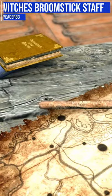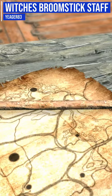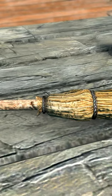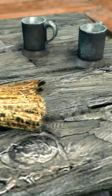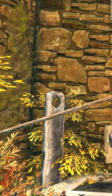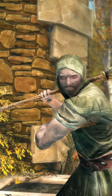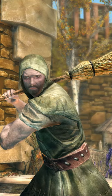Today we're looking at the Witch's Broomstick Staff mod made by Jaeger83, who's adding into Skyrim a nice little Halloween treat with the Witch's Broom Staff — a magical item that will actually turn you entirely invincible for 8 seconds. And this thing is pretty awesome.